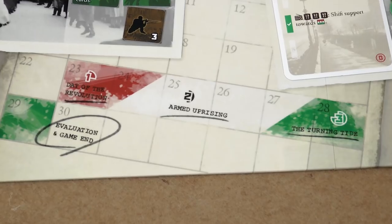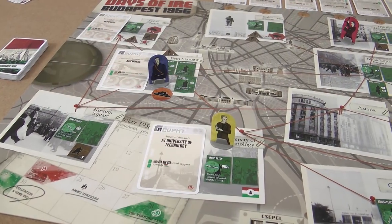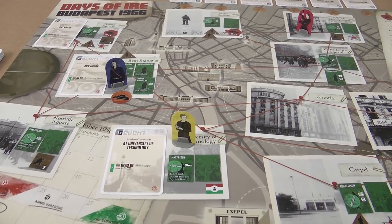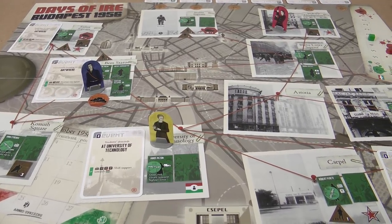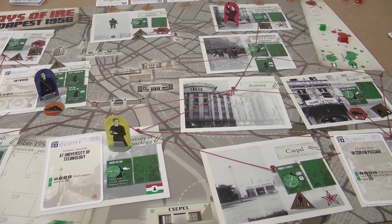The game plays through the first seven days of the revolution. If the revolutionaries stay alive and manage to keep the city together, they win. But if one ringleader falls, the fighters' morale plummets, or the city suffers too much by the time the fighting is finished, the Soviet player wins.